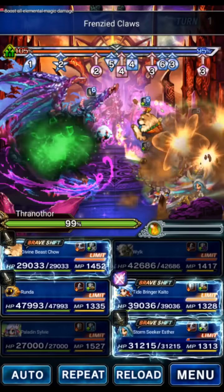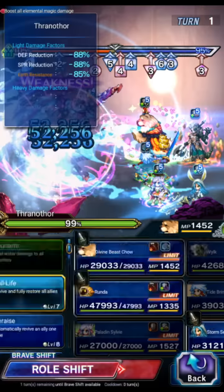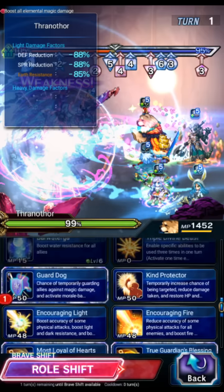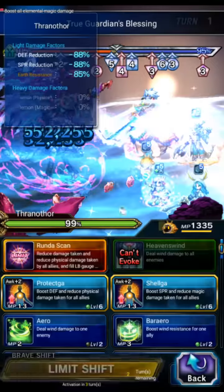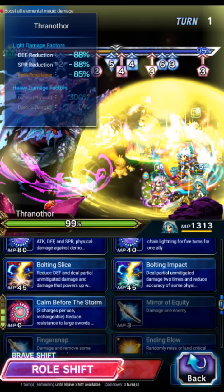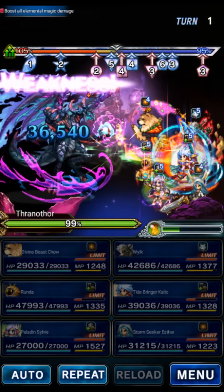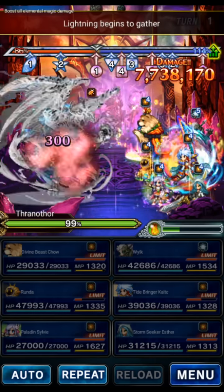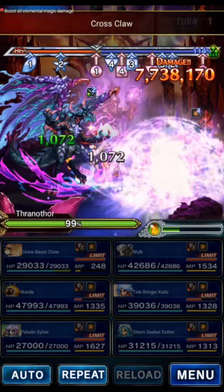We're going to use Wilk to imbue himself with earth, Ancestor's Presence to imperil, and then just hit the boss. Kaito will do his LB on turn 1. We're going to use Chao to cover True Guardian — we don't even need manual cover, we are auto-covering. True Guardian, Most Loyal, and Focused Inspiration. We're going to use Runda to LB for 80% general mitigation, and we're going to use Esther to bulk up and fill her LB gauge.